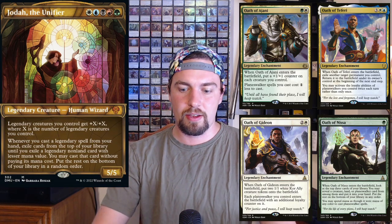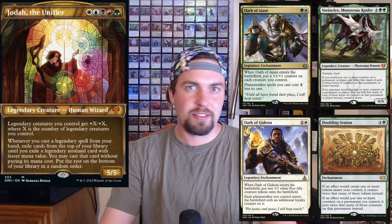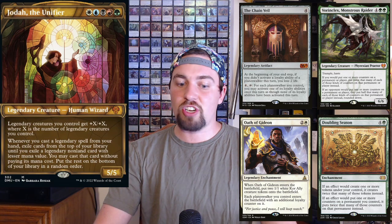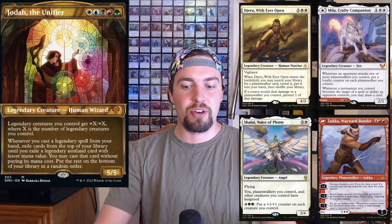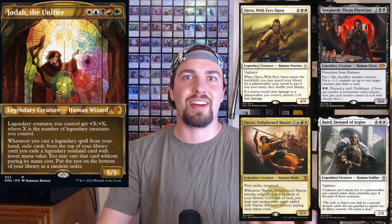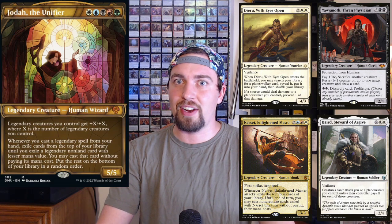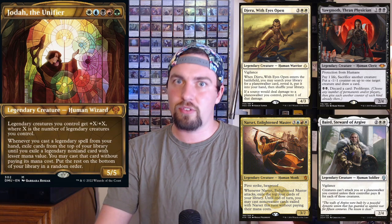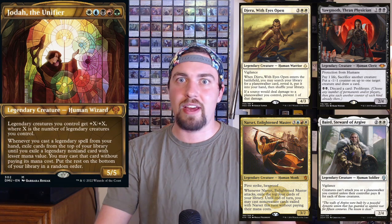Lazelle and Pir to increase counters, all the Oaths — like Oath of Teferi — seem fantastic for this deck. Vorinclex/Monstrous Raider as legendary Doubling Season seems amazing. The Chain Veil is legendary — perfect. Cards like Shalai, Mila, Jeru, Narset, Yawgmoth, and Baird all seem so good for this deck. There are plenty of other cards like Doubling Season that would be fantastic, but for this style deck you want to lean heavier toward legendary cards specifically.